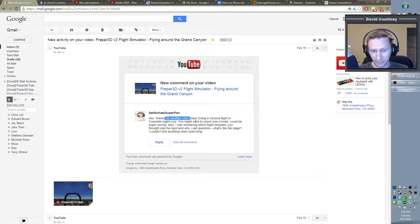He says doing a Cessna flight in Yosemite might be cool. You might want to check how it looks — could be super boring. Also, he was wondering which flight simulator I thought was best and why.